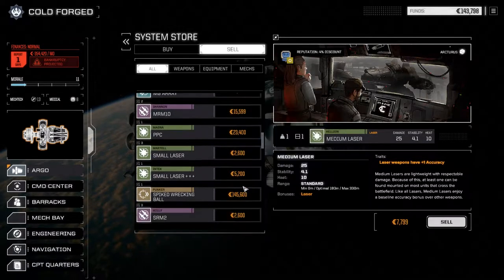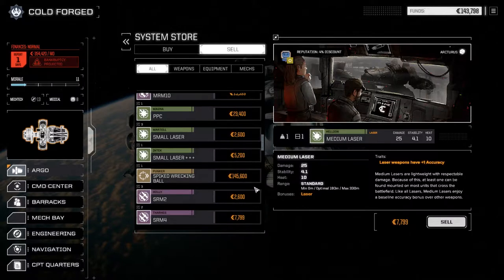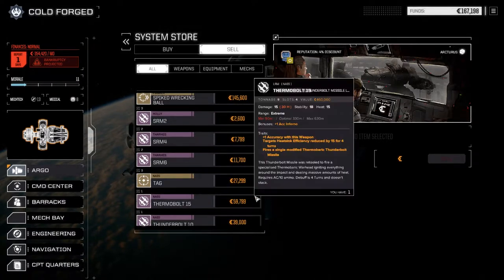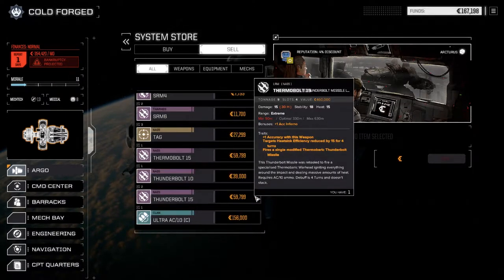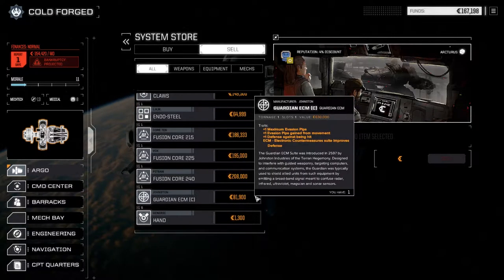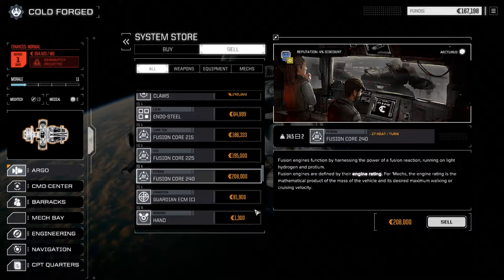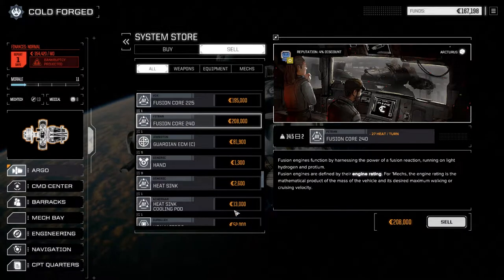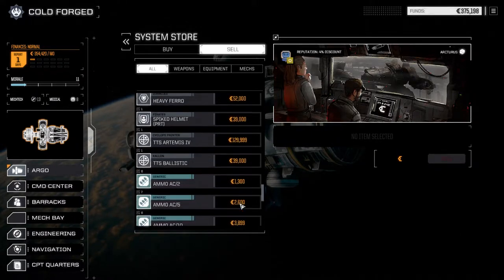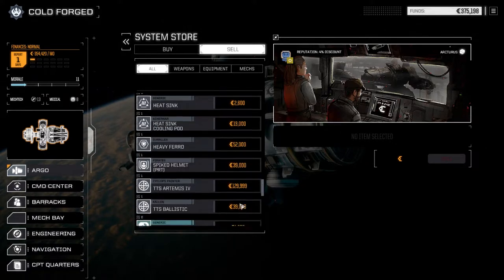What else do we got here? Chances are we're not going to use the PPC, so let's just sell that. Thunderbolts we want to hang on to — we want to use those in the future. Let's sell this bigger fusion core. We don't have any jump jets or anything else we can sell.